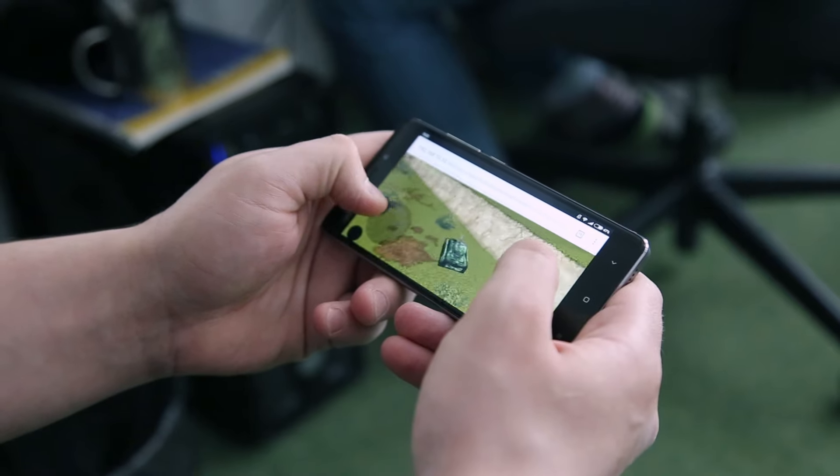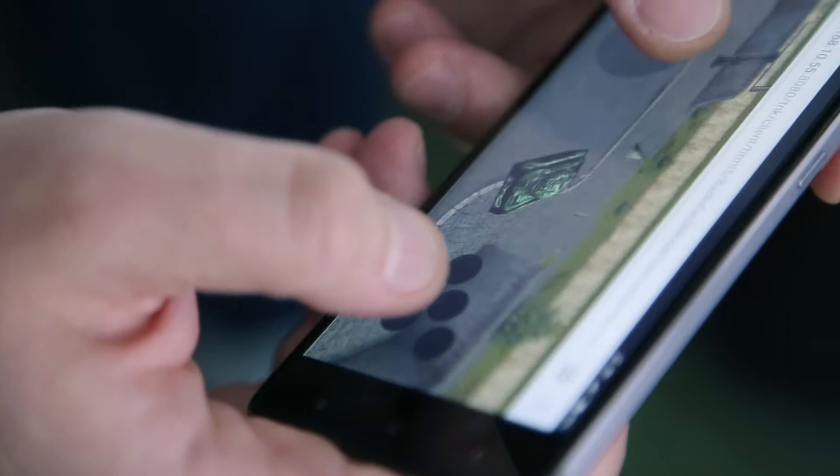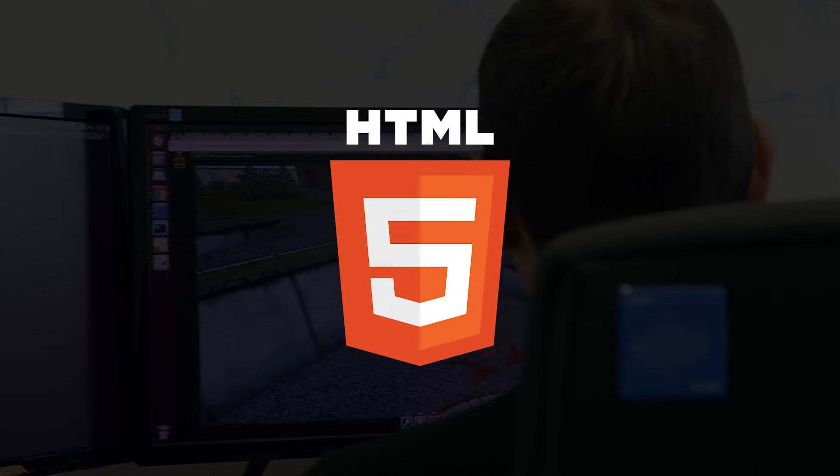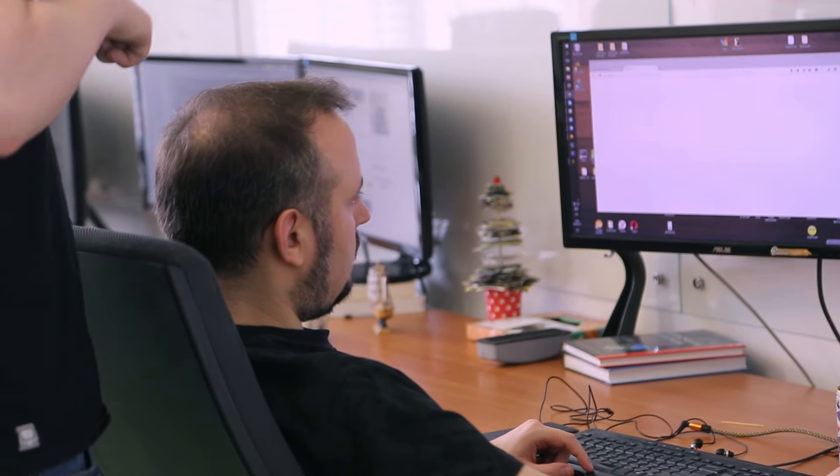The task is definitely not a simple one, and for everything to work as it should, we first need to complete at least three tasks. The first one is the matchmaking system. Besides the obvious advantages it brings to the game, it will also allow mobile phone players to find battles with just one click. The second thing is switching the game to HTML5, because mobile devices are not very friendly with Flash technology, and browsers are now moving away from it too. And the third one is controls.